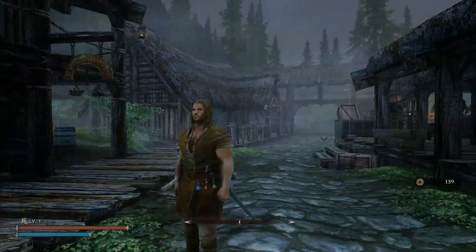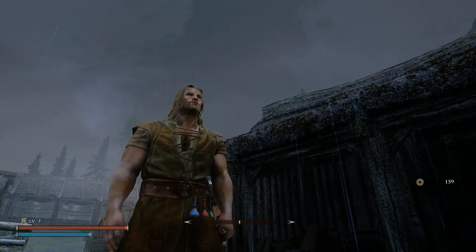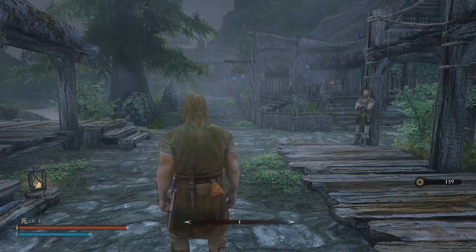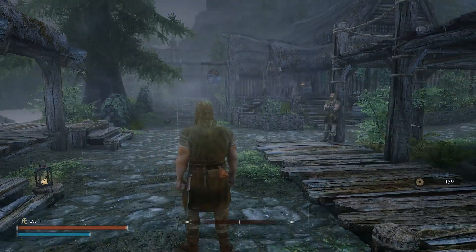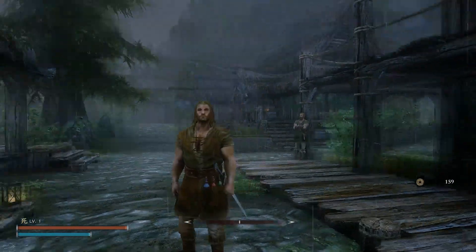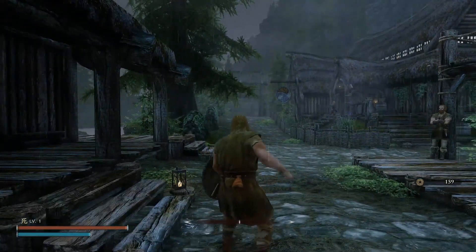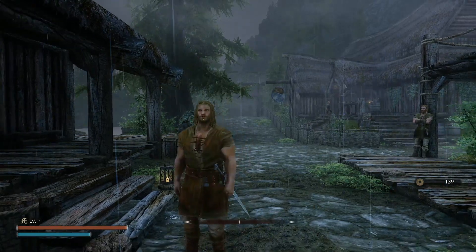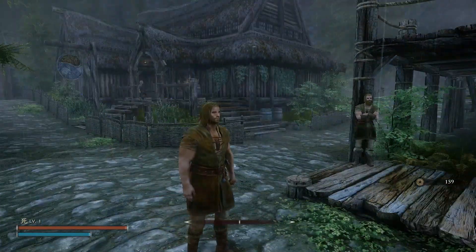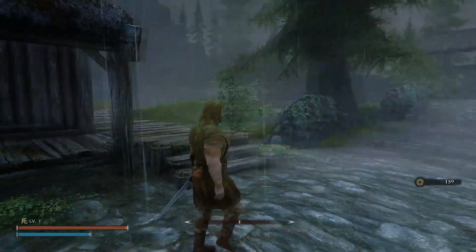There will be some clipping depending on what outfit you're wearing — as you can see with the basic starter clothes, they clip with the potions. But back to the main reason I downloaded this mod: to get a shield displayed on my back when sheathed. As you can see, I sheath it and it does not go onto my back. That's really annoying since it was the primary reason I downloaded the mod. All the other features are working, but this one sadly is not.